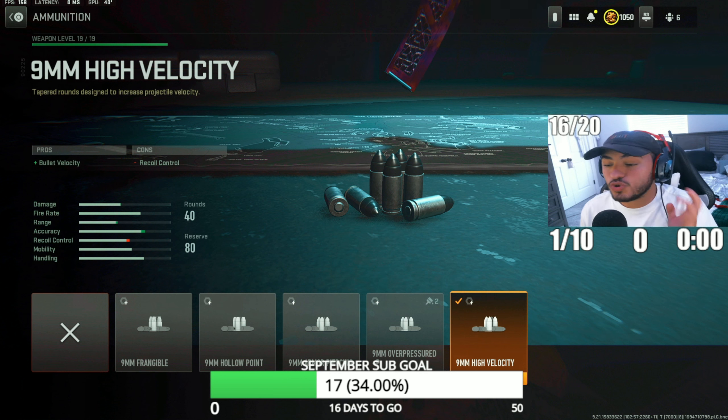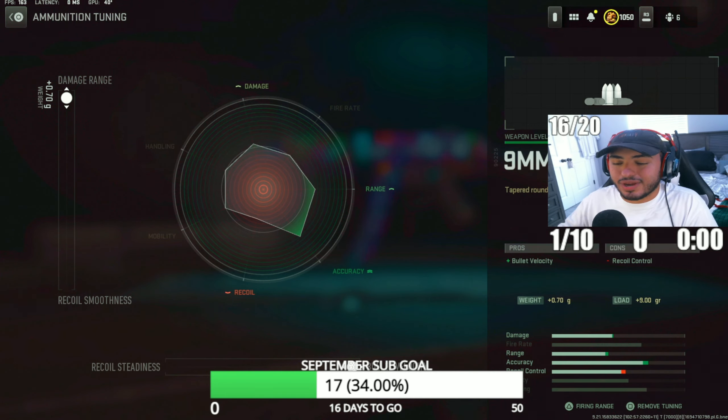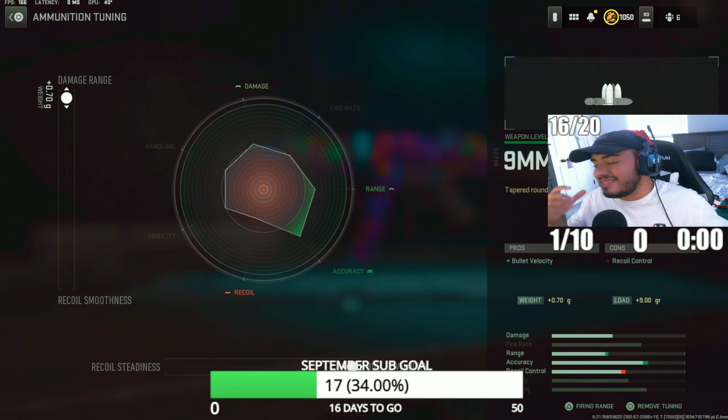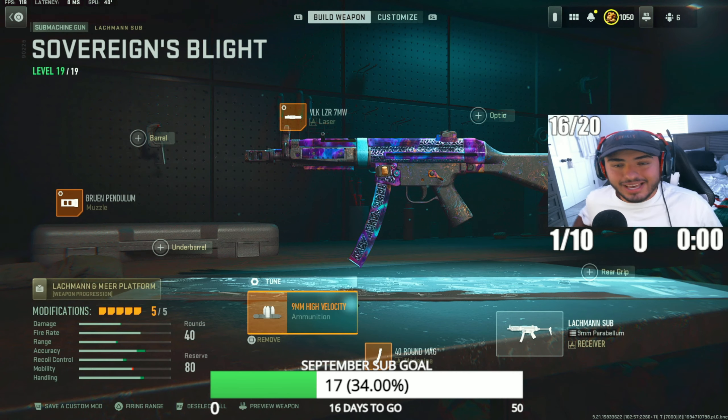For the last attachment, we're going with the nine millimeter high velocity rounds. I don't normally run this on the MP5, but this class has been hitting recently. I feel like the hit scan is more responsive with these bullets and I kill very fast. For the tunings, we maxed out damage range and bullet velocity to get the best possible hit scan. You will see some recoil control go down a little bit, but the other attachments balance that out.